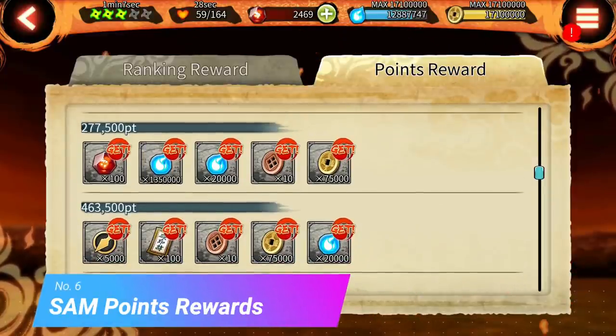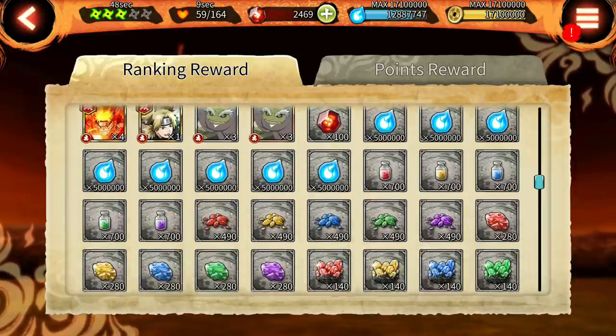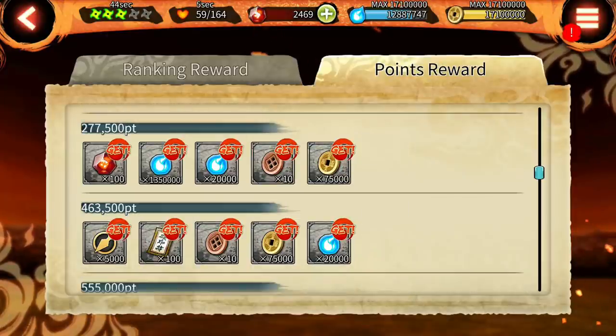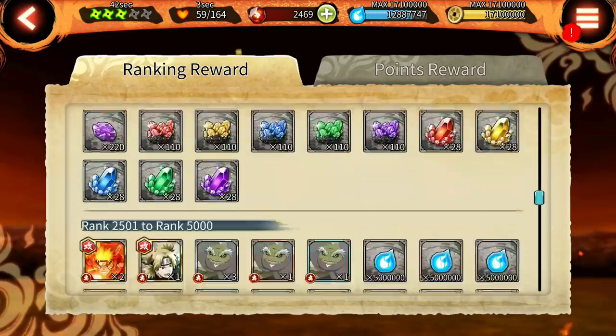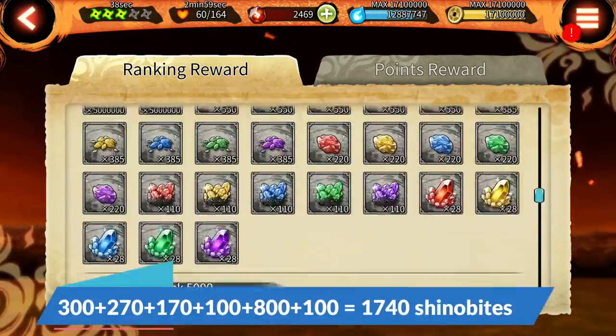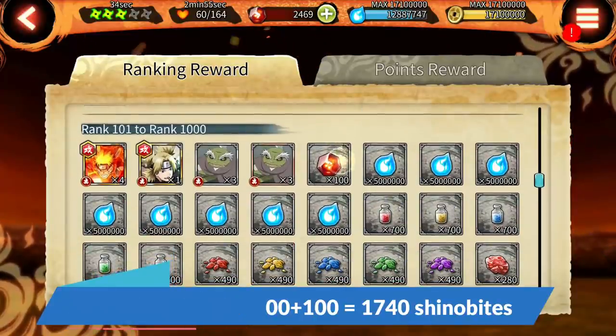Number 6 is SAM points reward. If you just do 277k points you get 100 Shinovites as reward, which is very easily attainable. Just join someone's expert or master room 2 or 3 times. Also, if you are able to do top 1k rank in SAM then you also get 100 Shinovites, but let's assume not everyone can do under 1k rank, so we will only consider the 100 Shinovites from points reward, which brings the total to 1740 Shinovites.